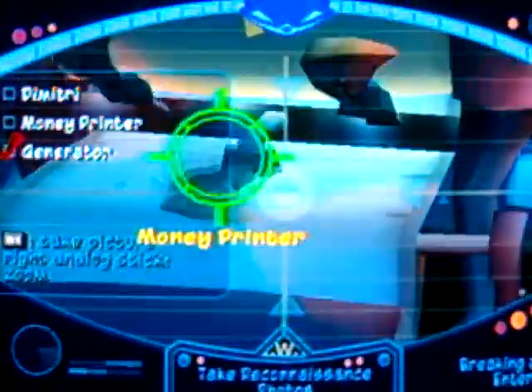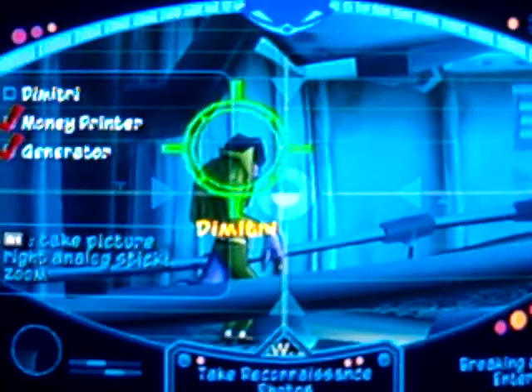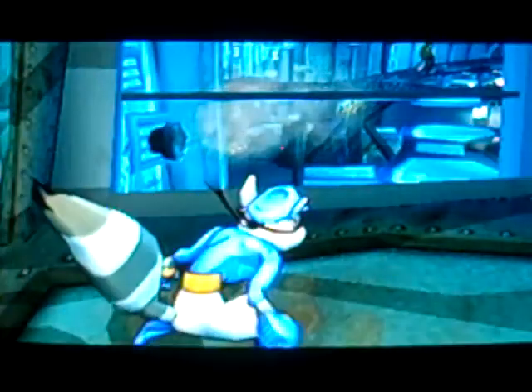That generator seems to be powering the security systems down here. Ingenious! Dimitri's using the clockwork tail feathers as printing plates. Given their rare alloy, they'll never wear out — unlimited forged money! That's our target. Dimitri, professional lounge lizard and international forger. That should do it, Sly.